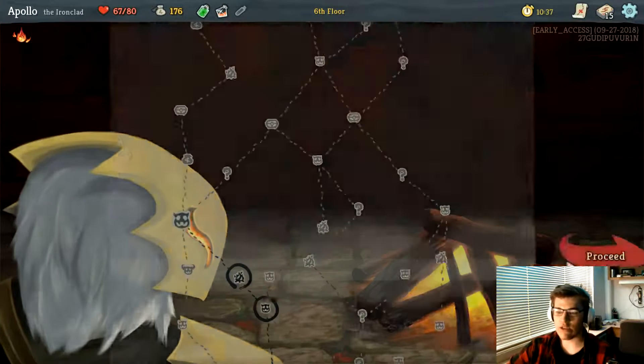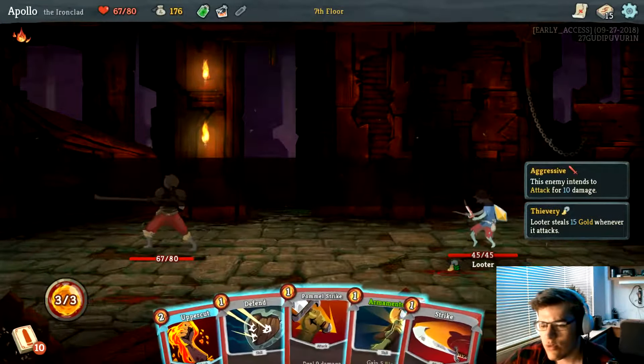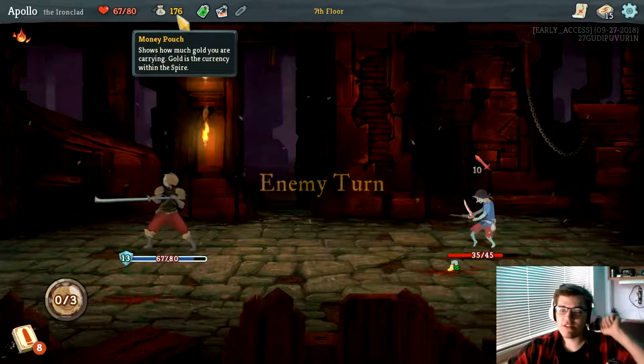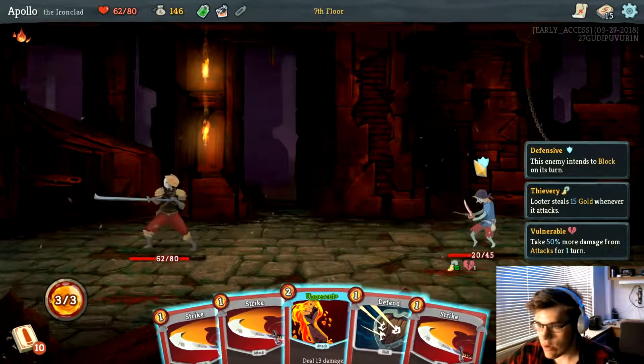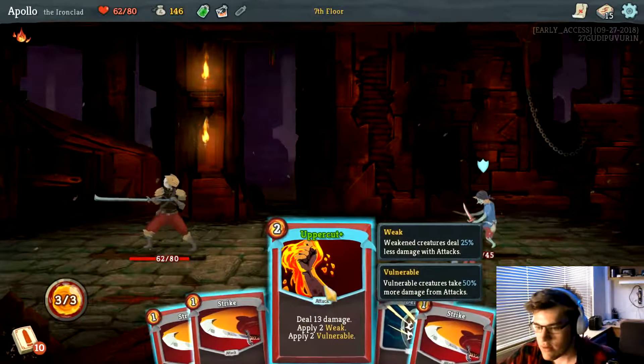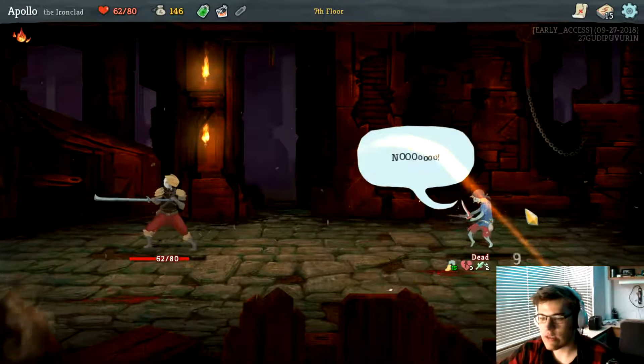Now during combat, when I use that, every card in my hand will become upgraded. So if I use that right away at the beginning... This guy just steals your gold every single time he attacks you. He's going to block — and you're dead. Give me all my gold back.